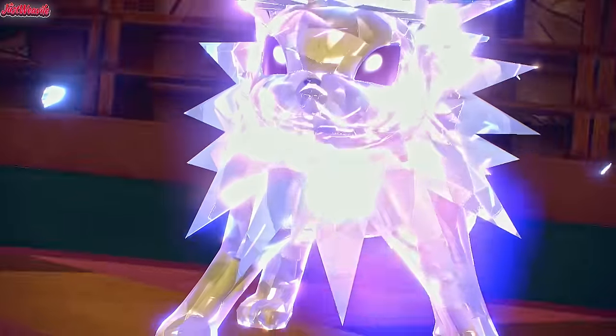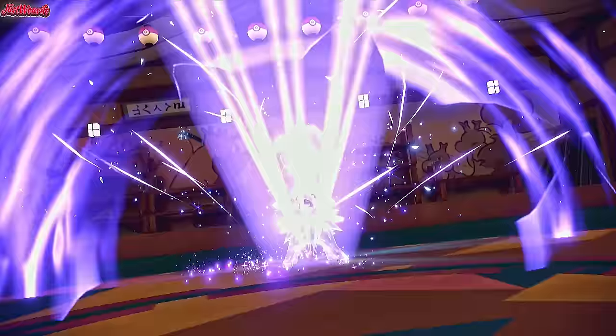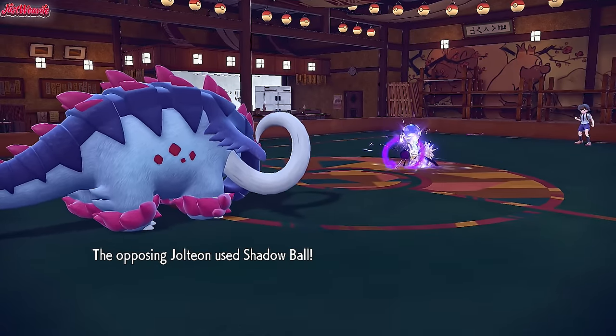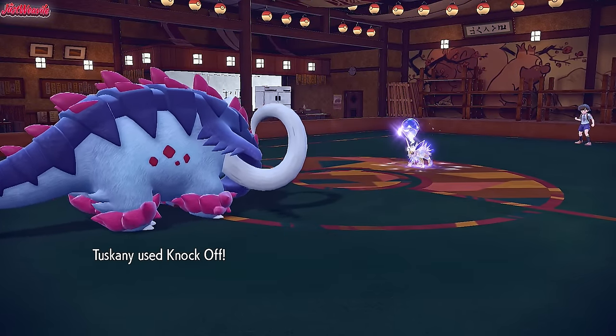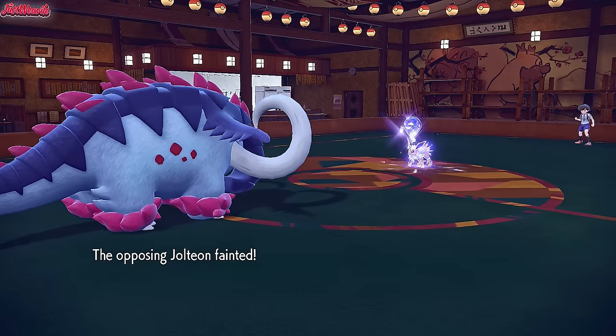They're going to Terastalize into a Ghost-type to get extra power on Shadow Ball. This is actually going to work in our favour because we're going for a Knock Off, which means we're going to KO this thing with a Knock Off right now. They go for a Shadow Ball after Tera, which does just over half of our remaining HP. We go for a Knock Off — that's definitely going to KO from there. Knock Off KOs the Jolteon nice and cleanly, and down it goes — fantastic.